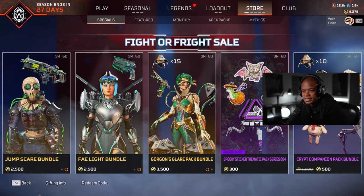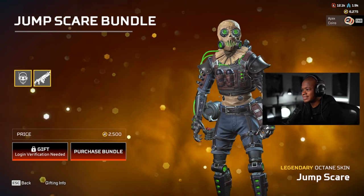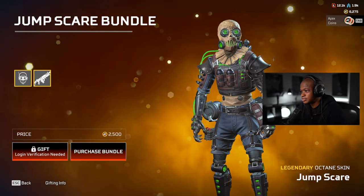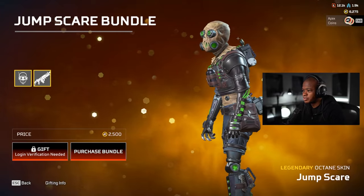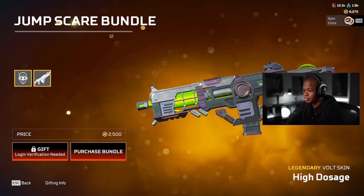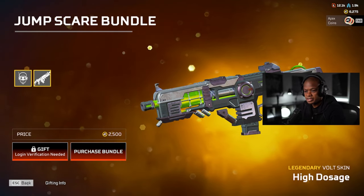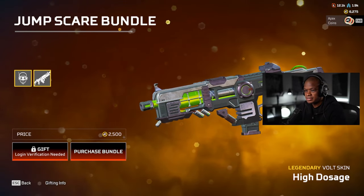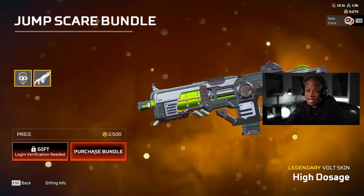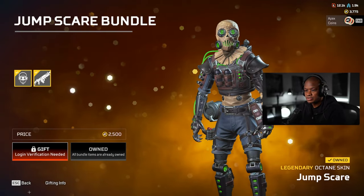Hey guys, welcome back to another video. What we're gonna be doing today is unlocking the Octane Jump Scare bundle. It has the Octane skin — I love this Octane skin so far, it looks super good. Plus it comes with the Vault too, which is like a double bonus because the Vault is one of my favorite weapons. We're just gonna get the 25 bundle without the packs.